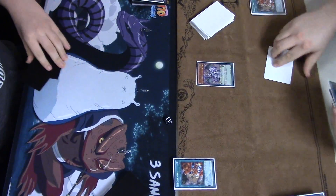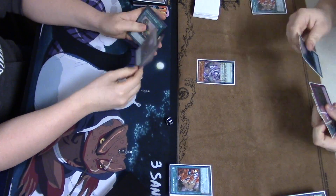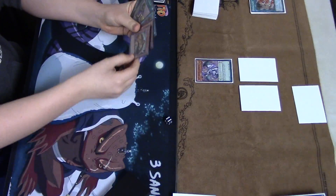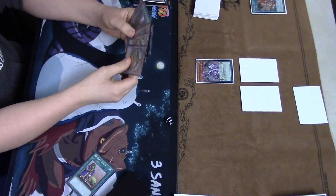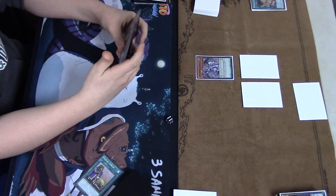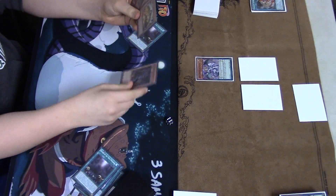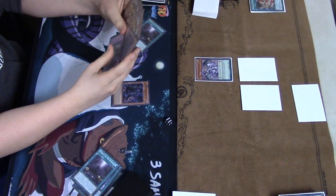Very, very key play. So we've got double Chicken Game — going to pay 2000, draw two cards, resolve that Draco Face-Off. In main phase one into end phase, he's going to end up setting a field spell. You know why — let your opponent, especially with a draw-heavy deck like Monarchs, get an extra draw? Definitely think that was a smart play to get that off his field.